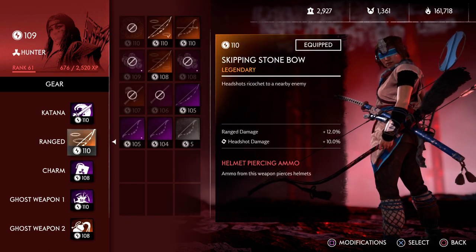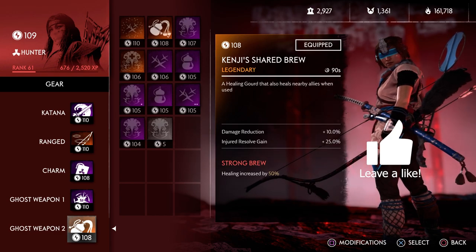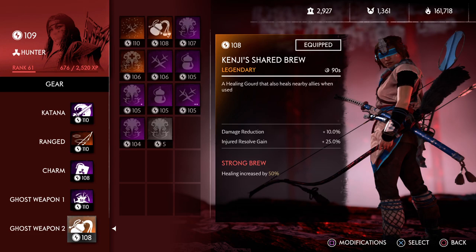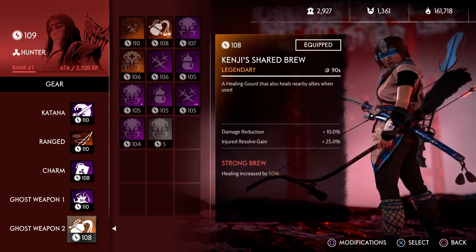With the stone skipping bow, you're getting a lot of headshots with one hit. Sticky Bomb Blast Radius is just so you can revive better, because you don't have a smoke. And as I said, you have two legendaries here. The reason why is because if you're trying to help out and be the support, you might want to be able to heal a bit more than just with your headshots. So take that Sacred Gourd and heal everybody up. Less damage, Injured Resolve — there you go.